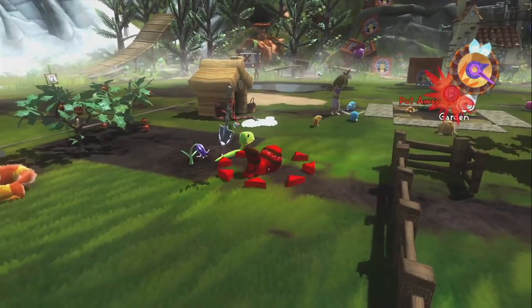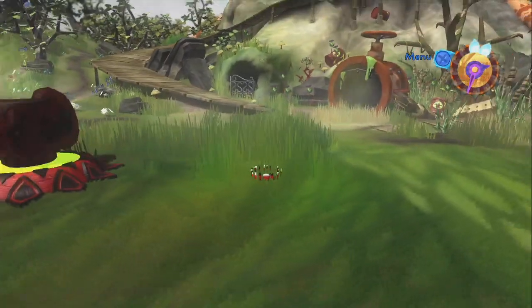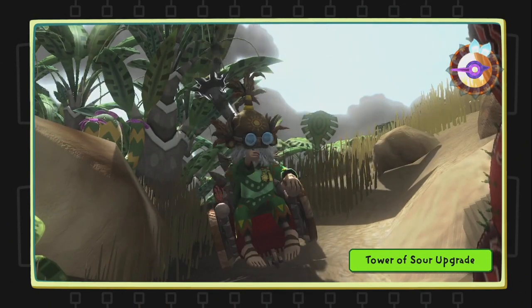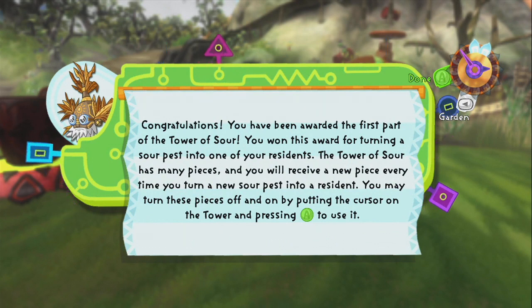Can I just break the thing immediately? No. This will also let us add a block to our Tower of Sour. That's another gate we'll have to pay Mr. Builder Dude to destroy. You have been awarded the first part of the Tower of Sour — you won this award for turning a Sour pest into one of your residents.